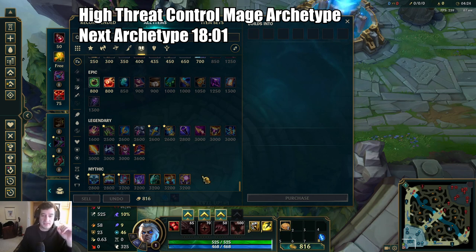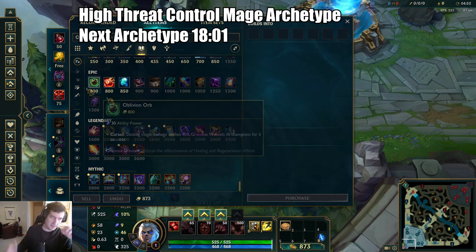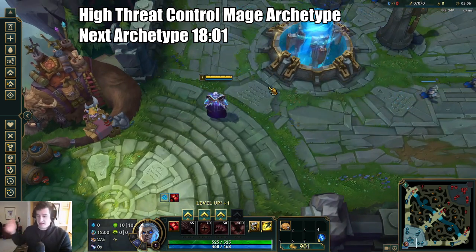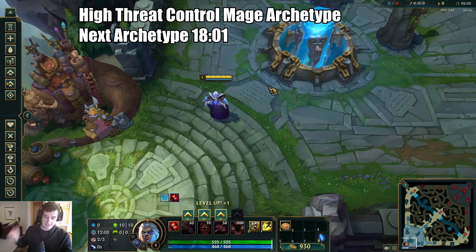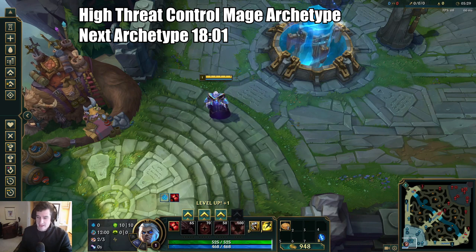Back to high-threat enemy control mages: early Merc Treads are very effective. Everfrost, if you have a lot of damage coming from your team, can be effective. A Zhonya's rush is great if they have a high-damage all-in combo — something like Syndra throwing out her R or a fed Vlad; going early Zhonya's and stopping his all-in can be very effective. Usually go Resolve secondary. Doran's Shield bridges you to level 6, and it's all about reaching level 6 on equal resources, getting the enemy to miss a high-value spell, then landing your E and running down with Demonic Ascension.